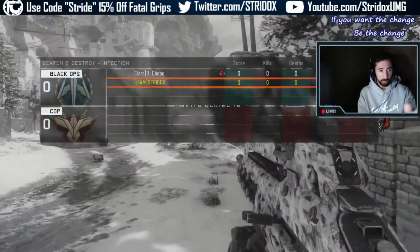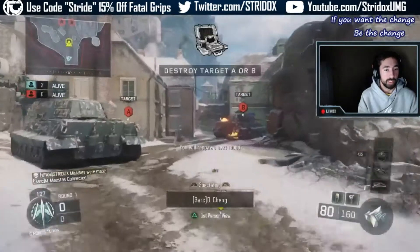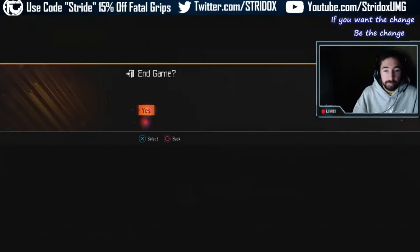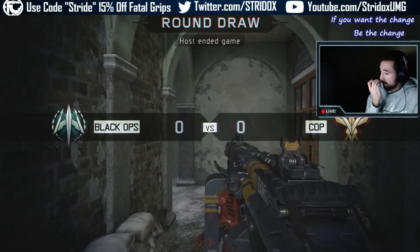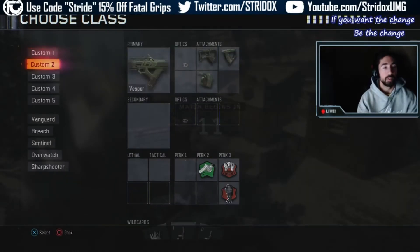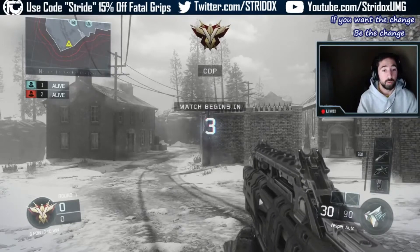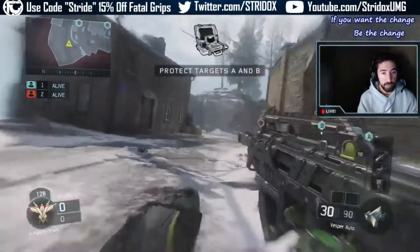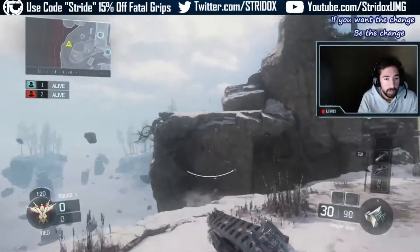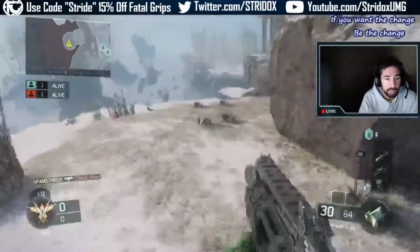So we're on this side — on this side for where I was spawning on Infection with the Vesper, you can automatically rush their top mountain. You want to slide and whatnot to get extra seconds. You can get up there before they get up here, and when you jump up here you want to pre-aim right here. You have an advantage, but after you kill that first guy — as soon as you kill him — look over here at B.